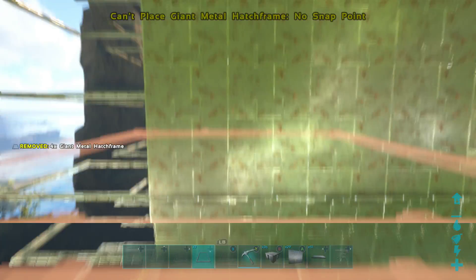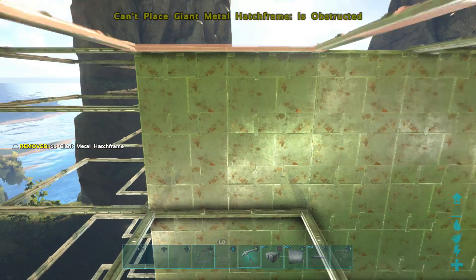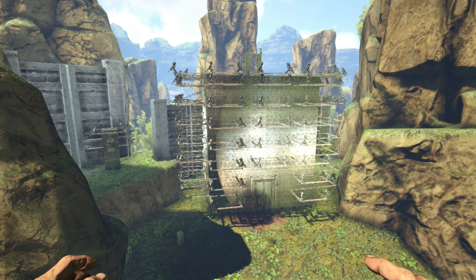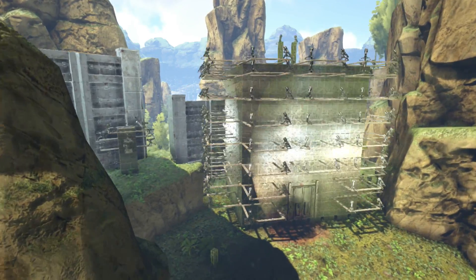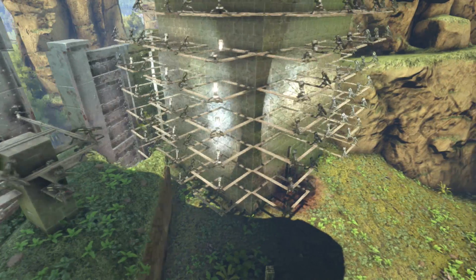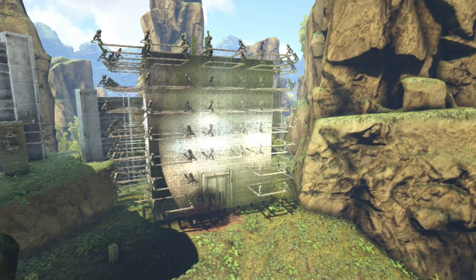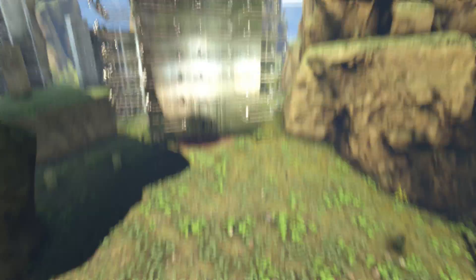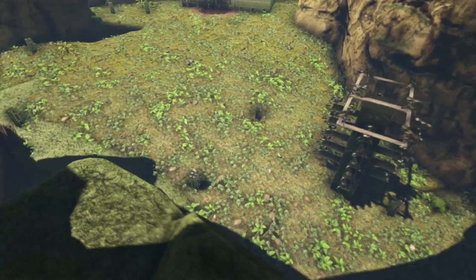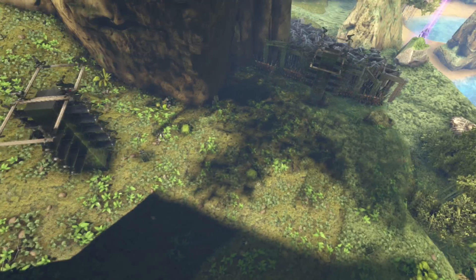This right here is the main base part. You're going to have this at the top of the cliff, right at the top of the one-path entrance way. It's just a simple box — I think it was six by eight or maybe eight by ten. What I did is put dino hatch frames with turrets on them, two per frame. It gives the turrets pretty much a 360-degree view. It's amazing.